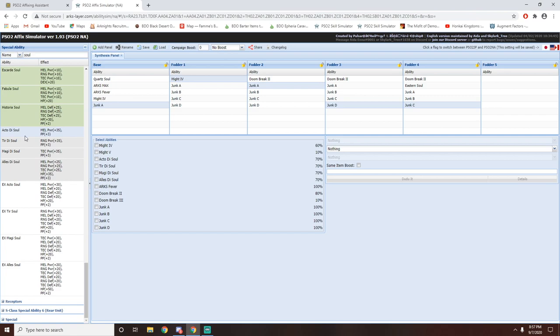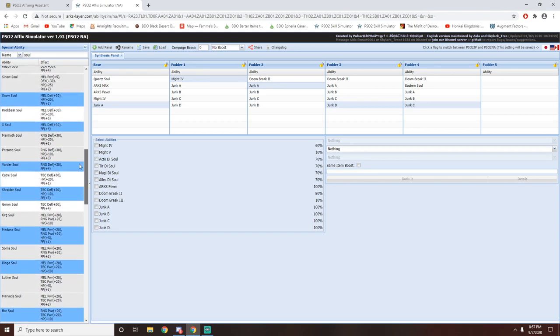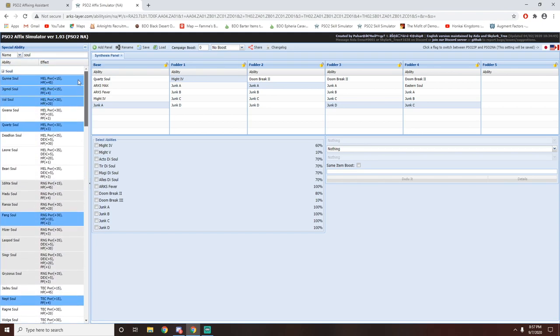So the TLDR: in order to make the D souls, which are very strong souls at the moment, basically all you need is a green colored soul plus a blue colored soul. There are a lot of blue colored souls to choose from, however do keep in mind that blue colored souls have an affinity to certain stats. For example, the Quartz Soul has an affinity to Might, Toughness, and Spirit — so if you are increasing those stats, you might want to use a Quartz Soul. It will help if you're affixing, for example, Might 3 to Might 4, giving you that extra percentage to guarantee a success.